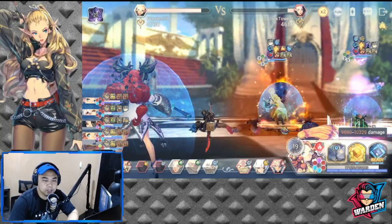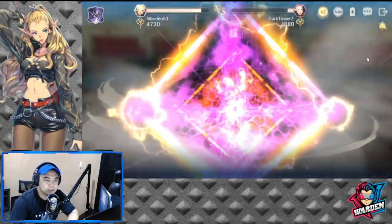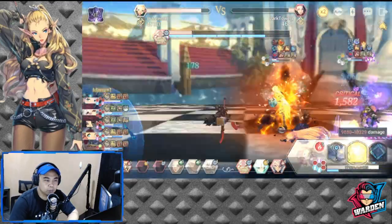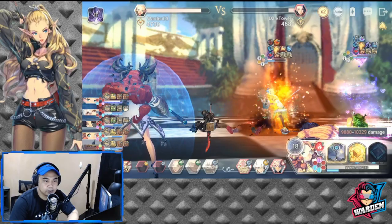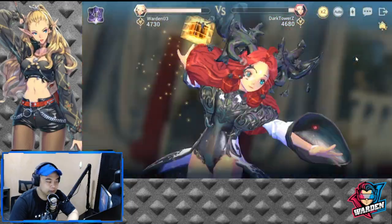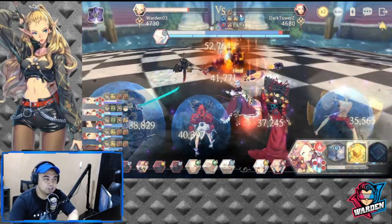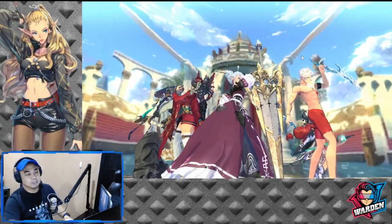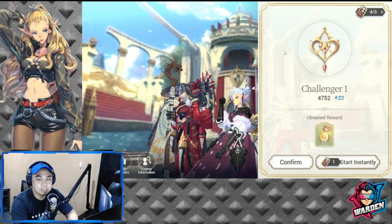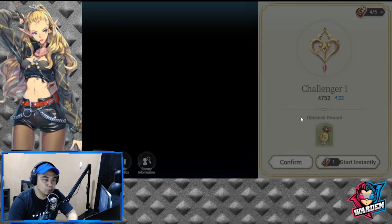Zeon is already out. I really don't understand where they're getting their shields. There we go — they're out. That took around six minutes to finish. Okay, we're done with PVP. Let me take you guys to signature force and my blue fate core build.